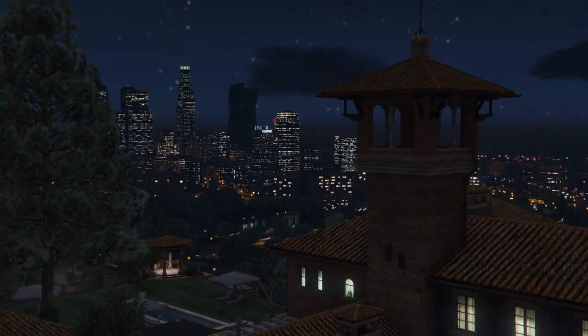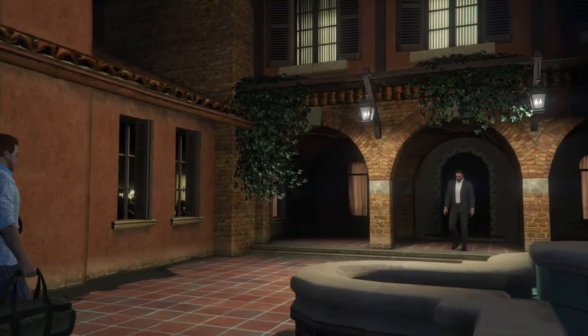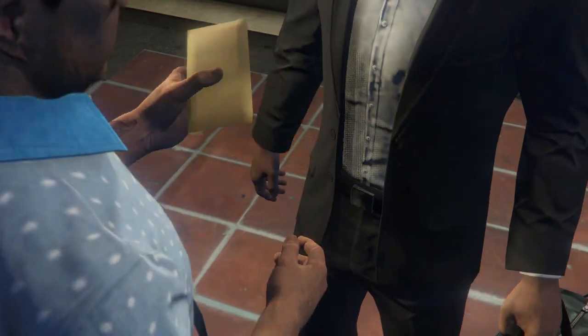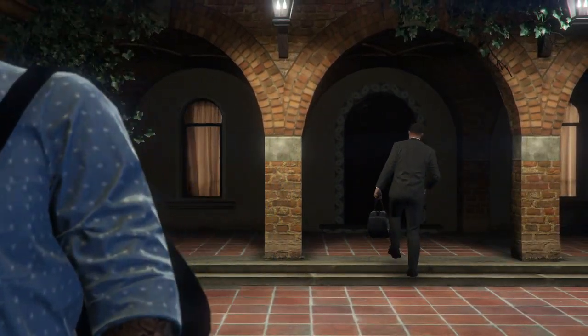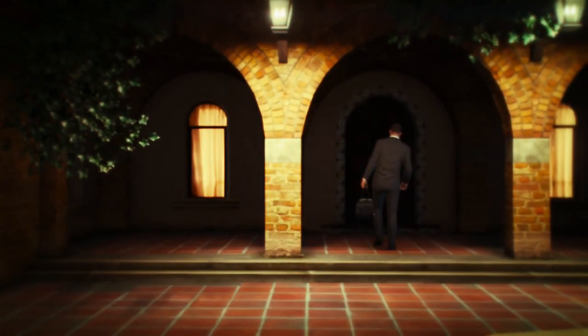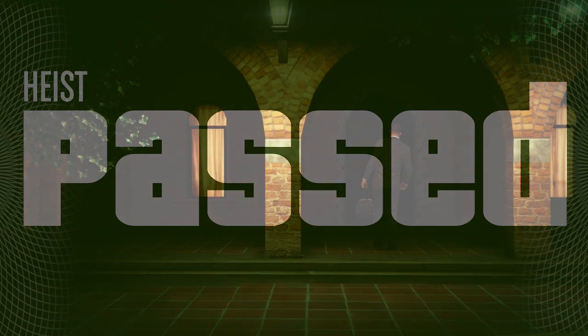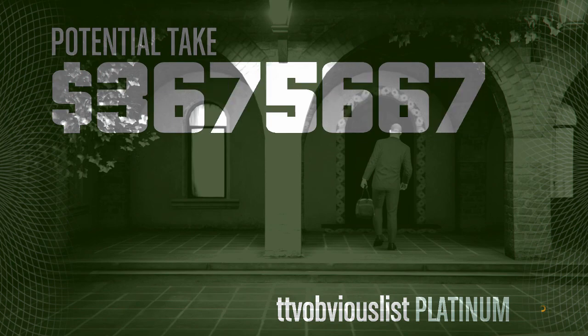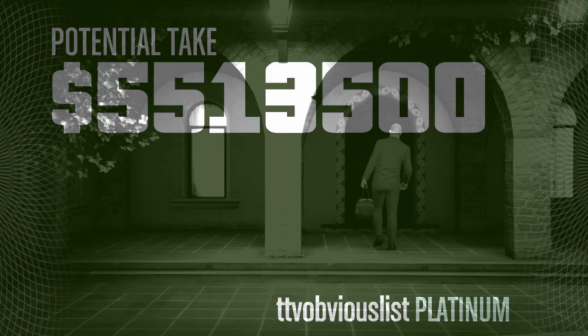He's going to spawn you in here. You're going to have a cutscene where you hand the guy the loot and he's going to hand you an envelope. Then he's going to show you something with Madraza. And you get to keep your money.